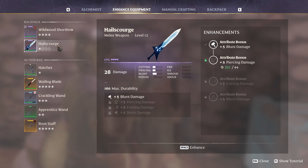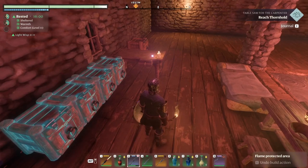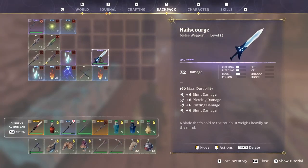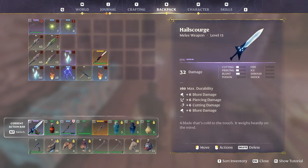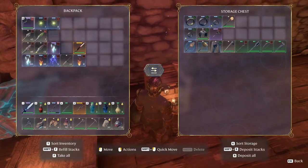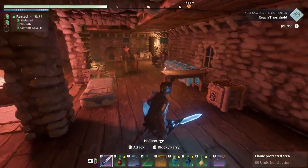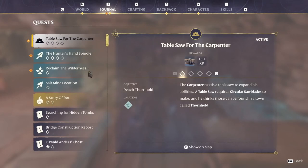5 blunt, 5 piercing, 5 gutting, 6 - so we got 21 extra. That's a 53 level weapon right here. Farewell my friend. I think it's gonna be way better than ours. This one is epic, ours is legendary. Actually I don't know which one is better. But yeah, it puts a glow as well - amazing. Let's continue the quest now.